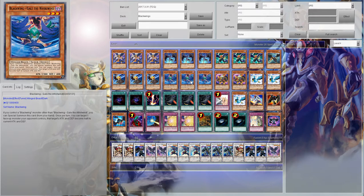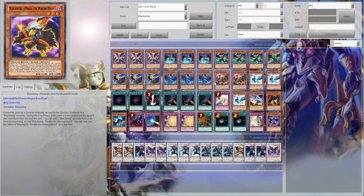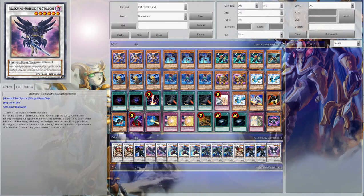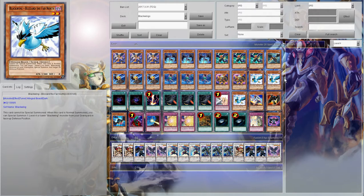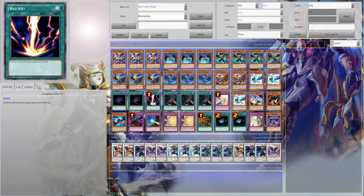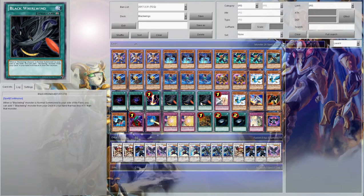Gale the Whirlwind — really useful. Like Bora, can be special summoned if there's a Blackwing on the field other than itself. Its effect cuts attacking and defense in half permanently of any monster. The original build ran two Pinakis — Pinaki was Larry's best friend, that dude searches whatever Larry needed. Blizzard was there to make the Synchro whenever Larry needed to burn that 800 and get that extra normal summon. Larry only ran two Alerts.